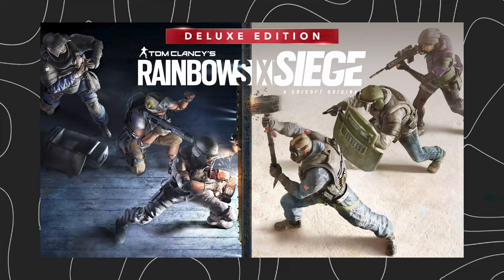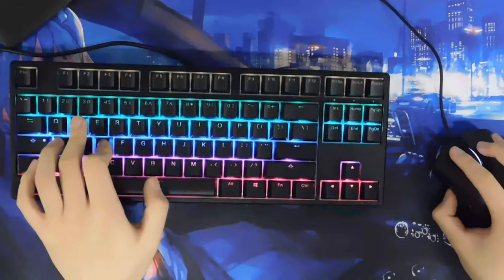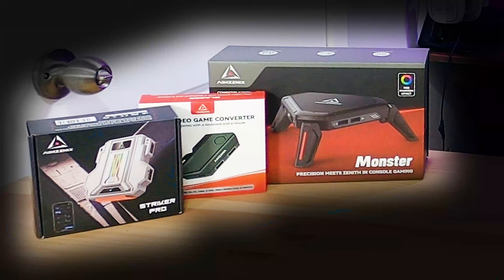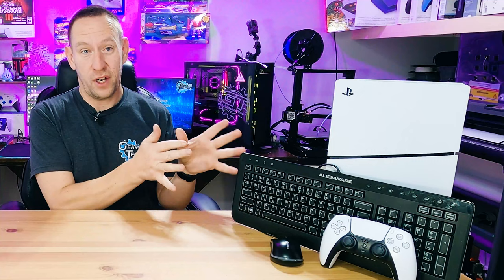Rainbow Six Siege actually has an active system to detect if you're using a mouse and keyboard, known as mousetrap. They implement countermeasures to keep you from continuing to use mouse and keyboard. There are certain workarounds, but this video is not going to talk about those. We do want to review some of these devices and show you what they're capable of on your PlayStation 5.